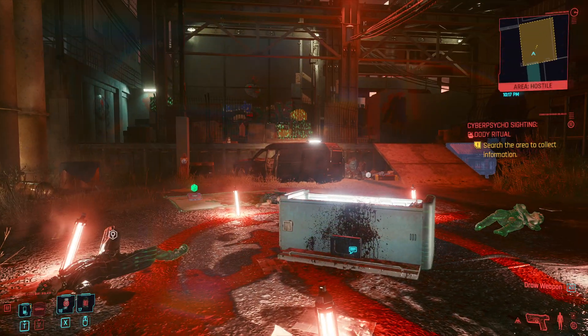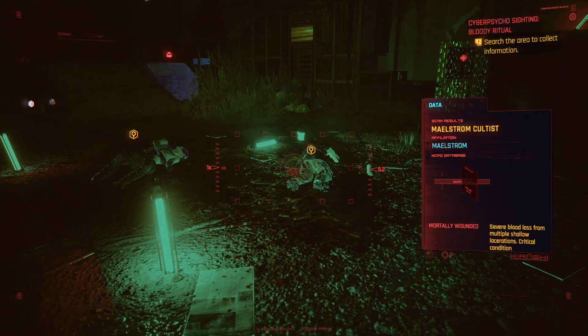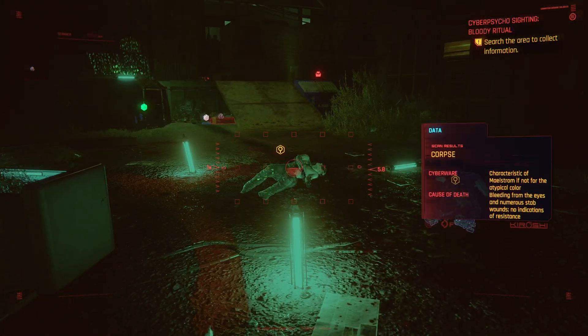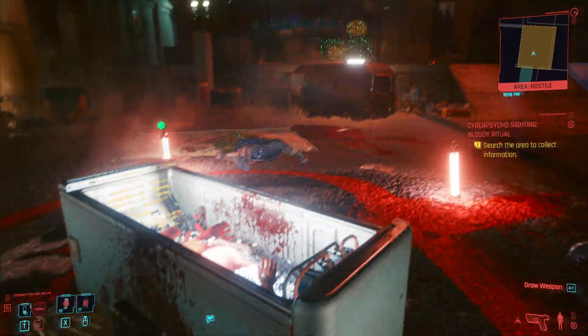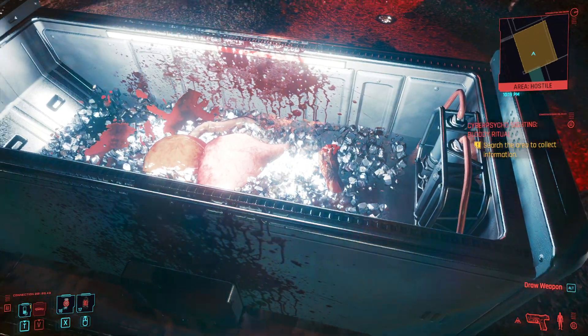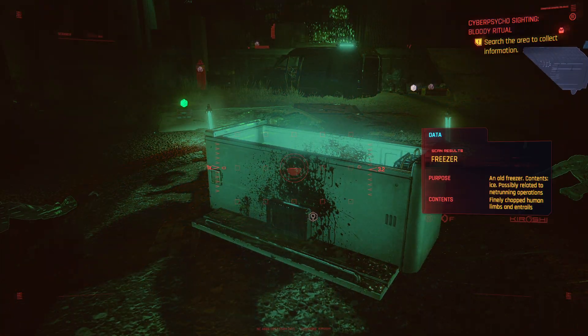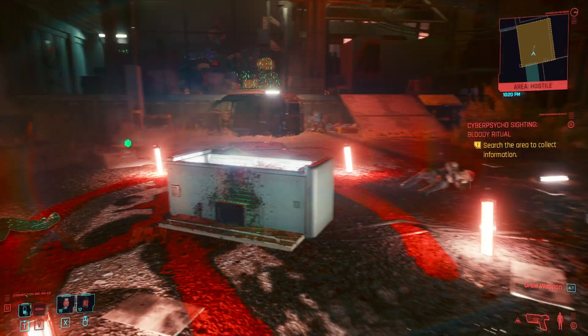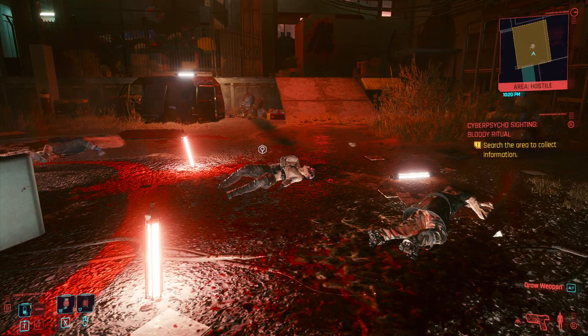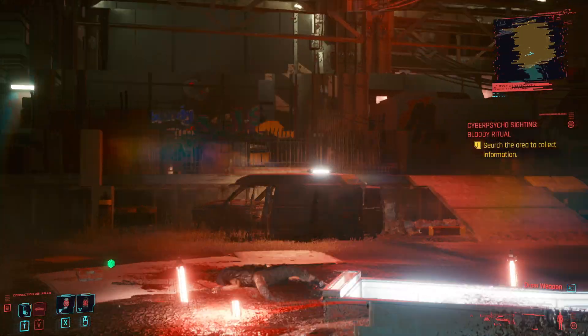As you're scanning the bodies, you're going to see things go super weird. After a second of scanning these bodies, you'll be able to come over here and examine this thing — I don't know what's in there, but it doesn't look good. After you do that, you actually have to scan the freezer. Once you do that, give it a second, and you're going to see the Cyberpsycho there.